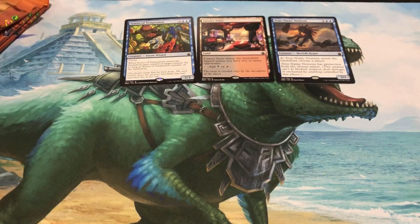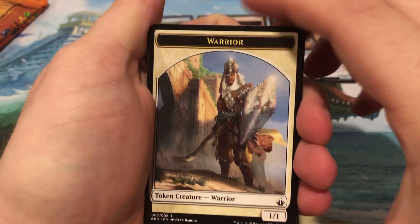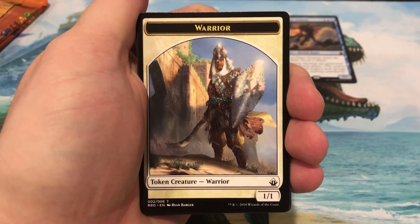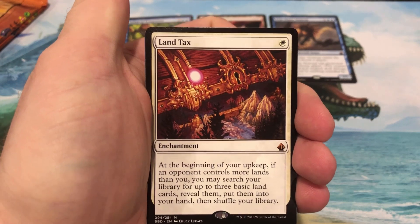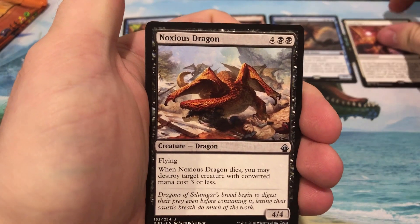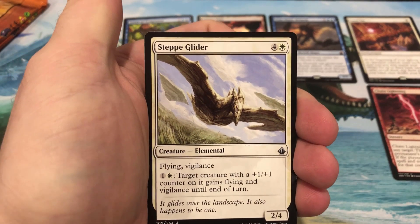I don't know if you guys are watching those Guilds of Ravnica spoilers, but there are some super hot cards coming out for that set so far — something else to get excited about, and future videos focused on opening a couple of those boxes coming pretty much as soon as it releases. Pre-release weekend is just a few weeks away. Next pack: warrior token, a forest — and double mythic, Land Tax! Another fantastic hit. We are really lining up the good cards. Also: Noxious Dragon, Chain Lightning — that's a dollar-plus uncommon — and a Step Glider.